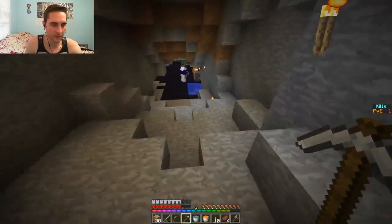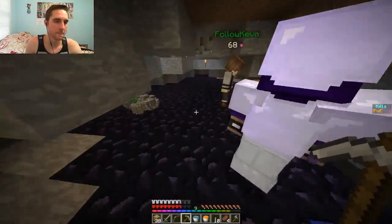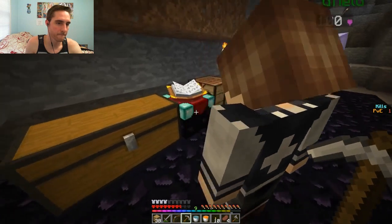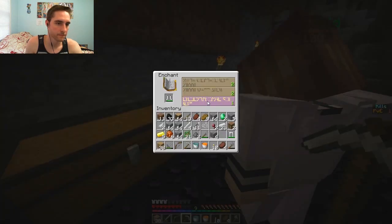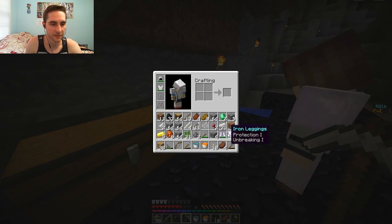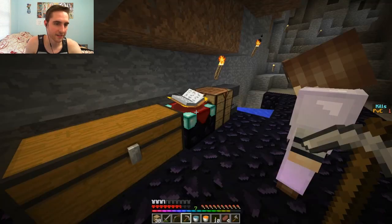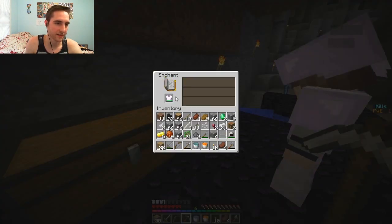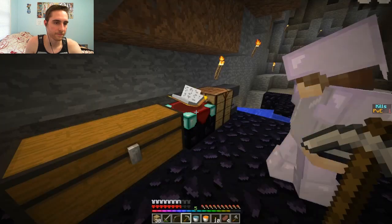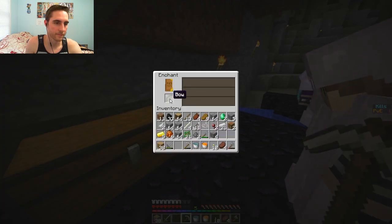Do it piece by piece - be careful, because someone can sneak up on us and if you have all your armor off you're dead in two hits. Protection 1 on everything. I got Protection 1 on everything. I have an extra chest plate. If you guys can make some - wait, what did you get on the books? Do you have an extra book?